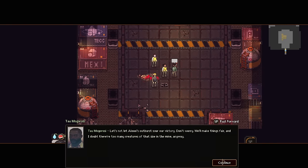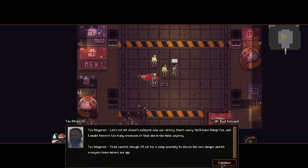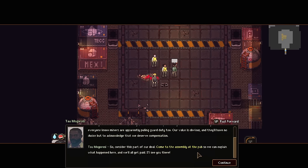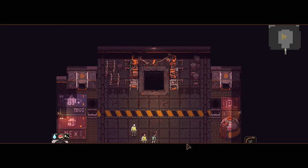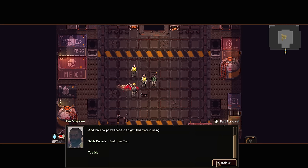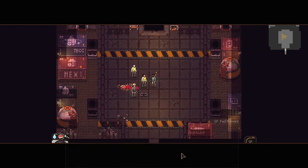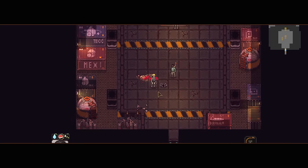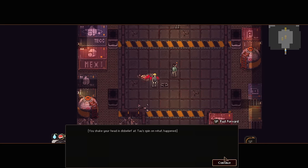'Let's not let Alexei's outburst sour our victory. We're going to make things fair, and I doubt there's too many creatures of that size in the mine. To be careful though, I'm going to call for a camp assembly to discuss the new danger and let everybody know the miners are apparently pulling guard duty too. Our value is obvious — they'll have no choice but to acknowledge we need compensation. Come to the assembly at the pub so we can explain what happened here and we'll all get paid.' Watch out for the bear trap I left in the middle of the floor — he didn't step on my bear trap, but you shake your head at Tao's spin on what just happened.